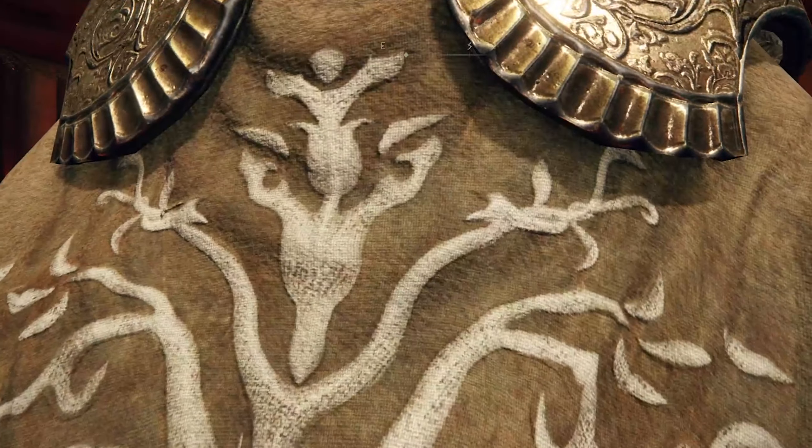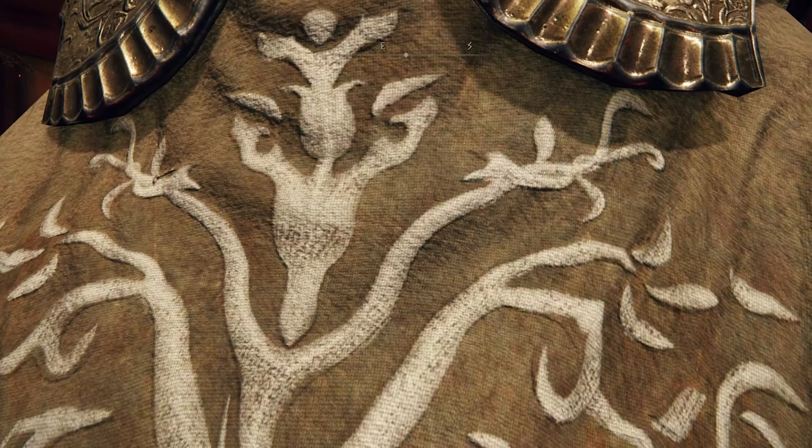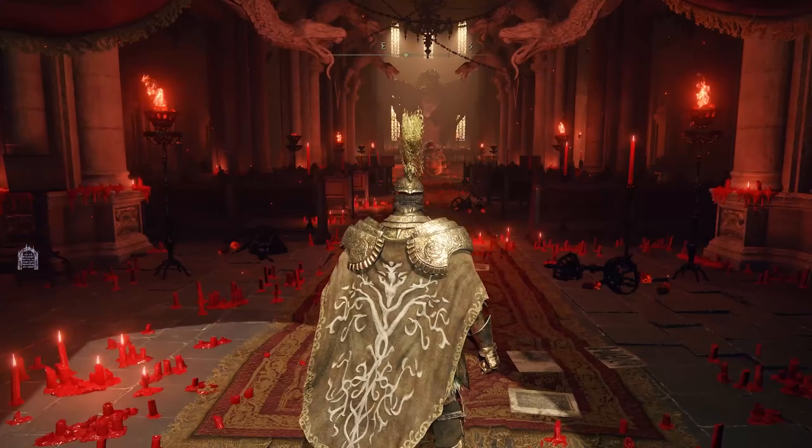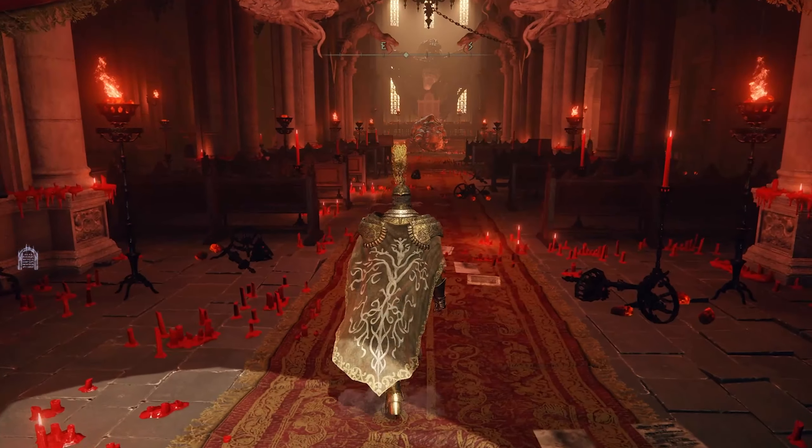Once you're through the fog gate, you'll notice that your character will be stuck behind an invisible wall. Simply run forward and you'll be able to move past it. If it doesn't work straight away, circle around with the movement stick and it should let you move freely into the boss arena.